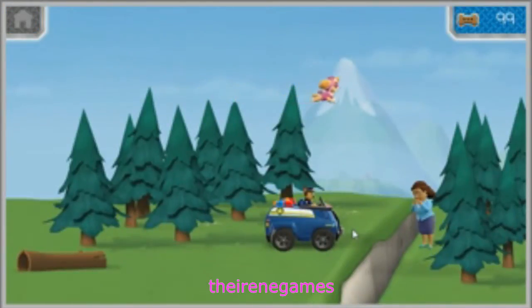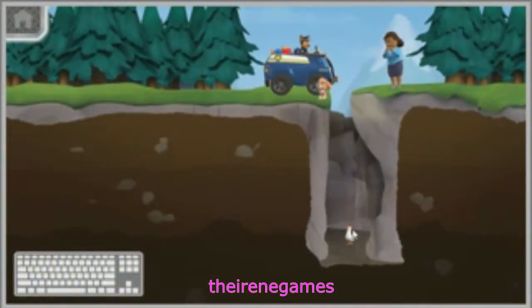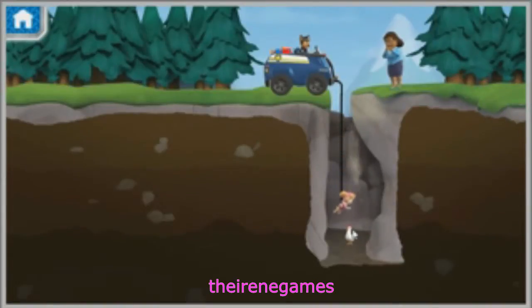I see Chickaletta below! Ryder, I spotted Chickaletta, but I need some help to get her out! Looks like Skye needs some assistance. We'll need Chase's winch to lower Skye so she can pull Chickaletta out. Press the down arrow to lower Skye into the crevice. Pups away! Press the up arrow key to get our friends to the top. Yay! We made it to the top! Great teamwork, pups! We've rescued Chickaletta for Mayor Goodway! Remember, Mayor — whenever there's trouble, just yelp for help!